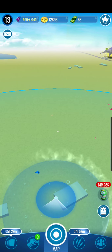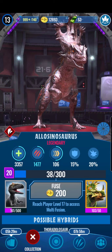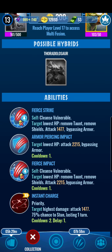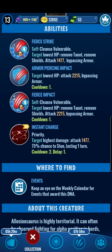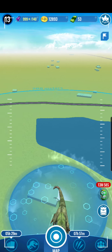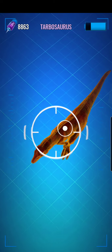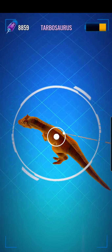Thorador is going to be one of those creatures that is difficult to get. I'll tell y'all some of its abilities because I do know them. It's going to have Fierce Strike. I think it will also have Armor-Piercing Strike or maybe Armor-Piercing Impact. It will have Fierce Impact and Fierce Rampage, which is the Four Claws, and Instant Charge. I think it's one of the only creatures with five abilities - though the max might be four. Oh, another Tarbo - I'll take it.